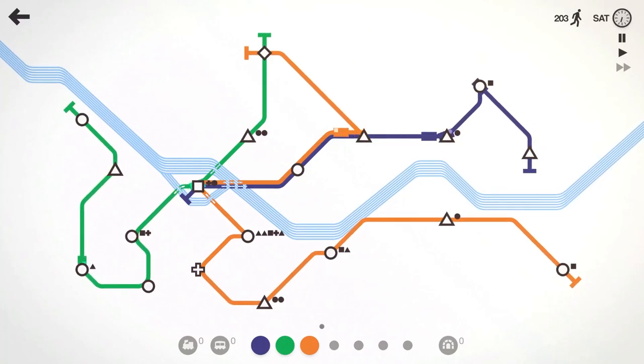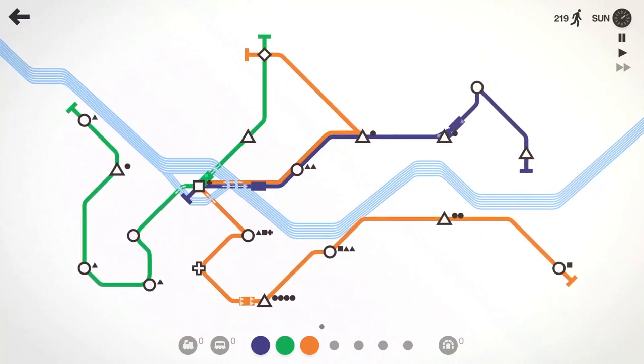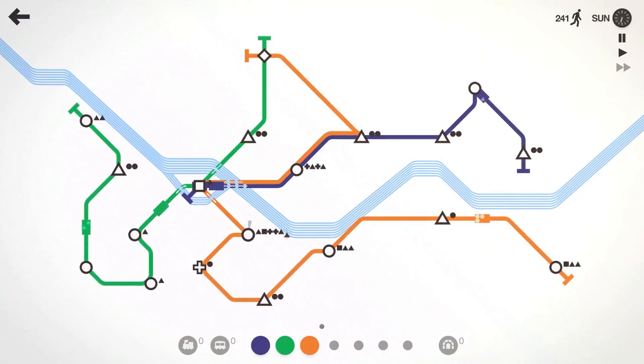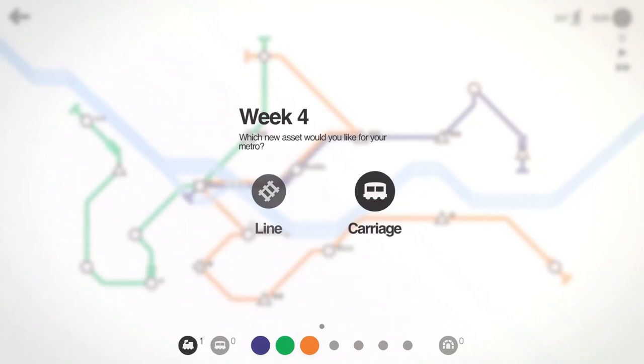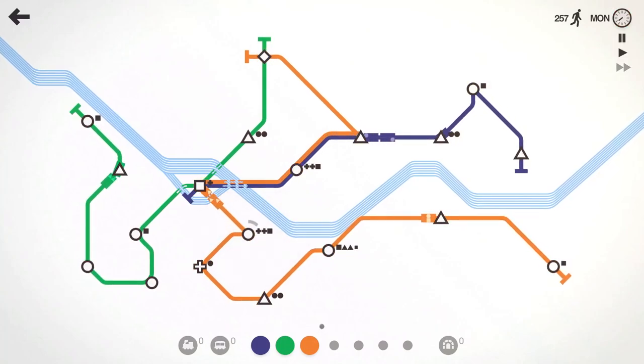Orange line is going to need a second train here when we finish up this week. It picks up a little bit, drops off. We're going to pick up a lot of circles. At least we got some alternating circle, triangle, circle — that's going to make it a little more bearable for the orange line. Once Sunday wraps up I'm definitely going to need to get another locomotive and another carriage, and give it that extra carriage car as well.